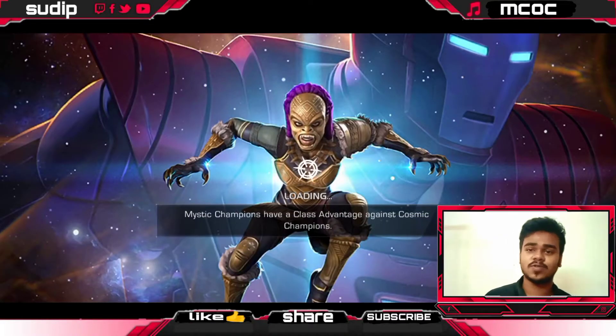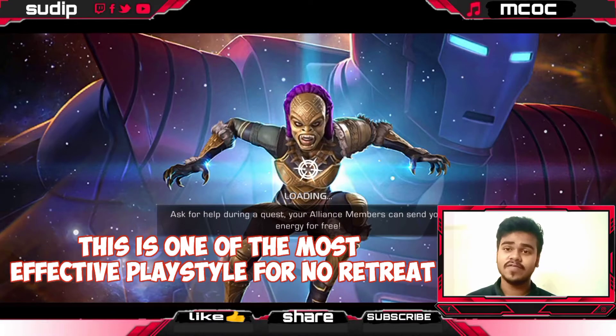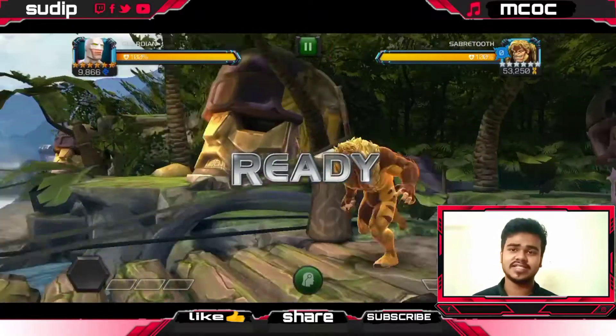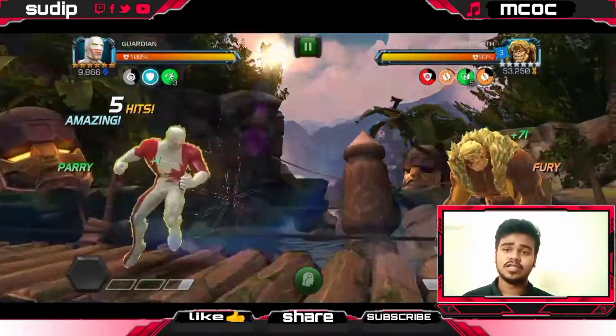The No Retreat node is very annoying, so we're tackling the Sabertooth boss. You can use this play style with every champ except Quake, because this play style is very effective. As you will know, the AI of Sabertooth is very aggressive.